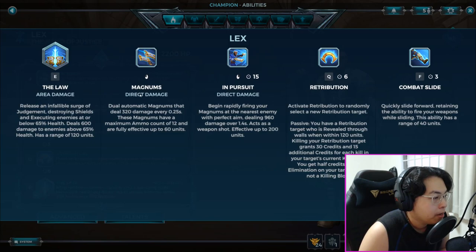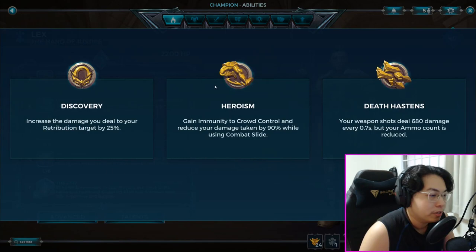His automatic Magnums let you hold left-click and fire continuously — they deal massive damage with an ammo count of 12 and are fully effective up to 60 units. In Pursuit rapidly fires Magnums at the nearest enemy with perfect auto-aim, dealing 960 damage over 1.4 seconds effective up to 200 units — you can life steal with it too. Combat Slide is his most important ability: you can slide forward and retain the ability to fire your weapons while sliding.